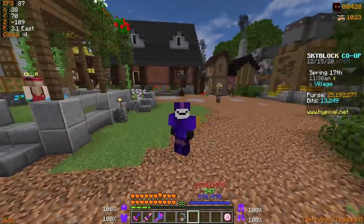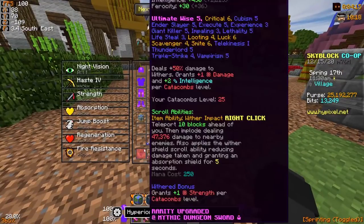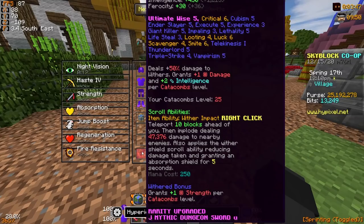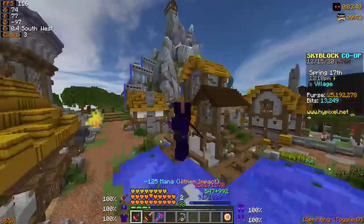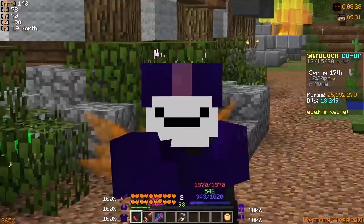What you can do with all three of these Scrolls is combine them in an anvil and put them on this weapon to get a very cool item ability called Wither Impact. As you can see, it teleports you 10 blocks ahead of you, then implodes everything around you — like an explosion that deals damage, about 47,000 damage outside of dungeons with my current gear. It also gives you a set of Absorption Hearts thanks to the Wither Shield Scroll. Overall, this makes the weapon incredibly powerful, letting you teleport around like an AOTE but with all these other fancy perks on top of it.